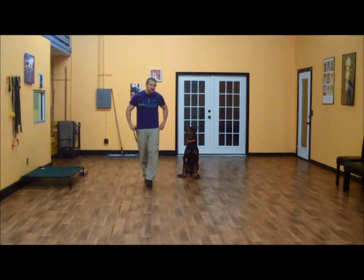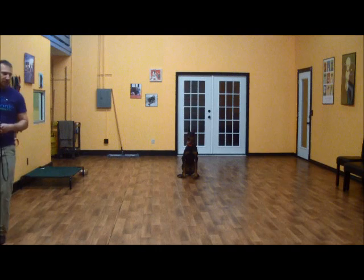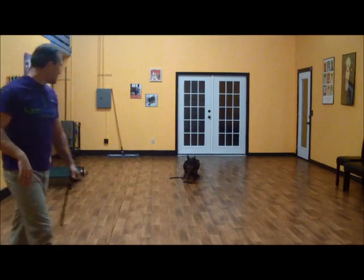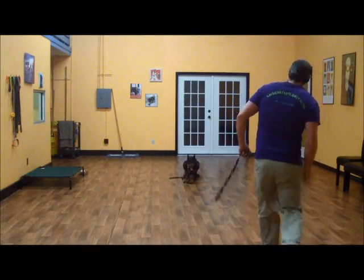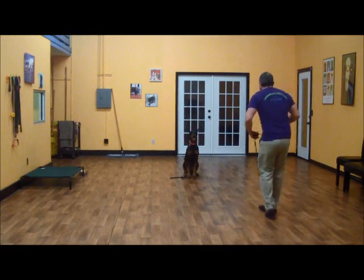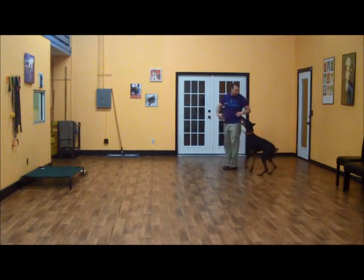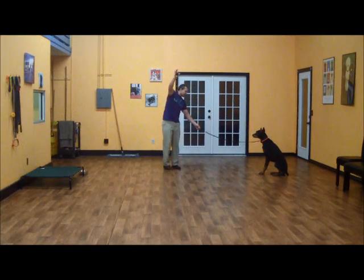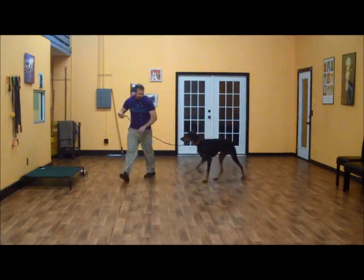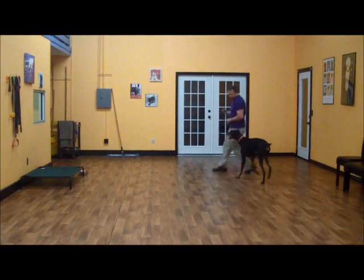Now we'll work on distance commands. This is where we get anywhere from 6 to 10 feet away and give him commands — we expect him to listen at a distance. Cerberus, down. Good boy. We don't have to be standing right next to him. Cerberus, sit. That a boy. Good job. Cerberus, come. Good. And we'll show you the hand signals — a heel, a down, a sit, a heel. Good boy.